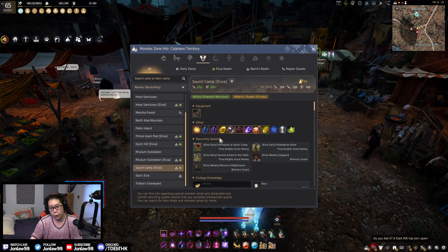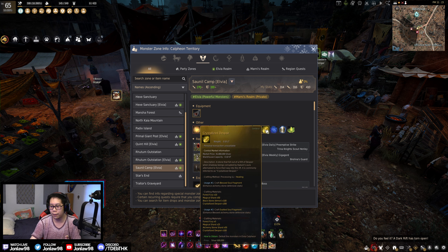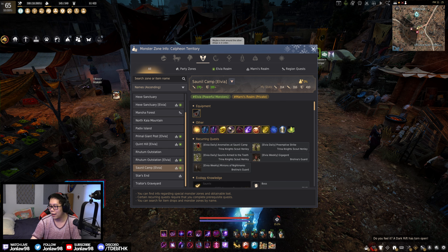The Sonal Camp in Elvia got nerfed. When it first released the spot was kind of mid, then they buffed it to the point where you're getting a huge amount of Crystallized Despair per hour — from like 4 up to 20 or 30 an hour, which is pretty wild.